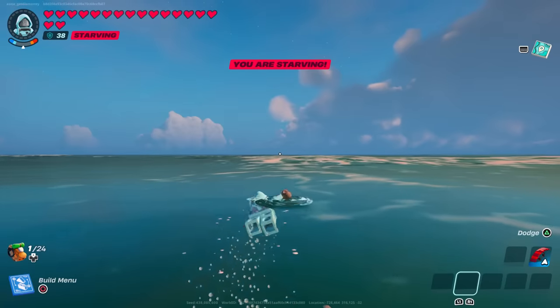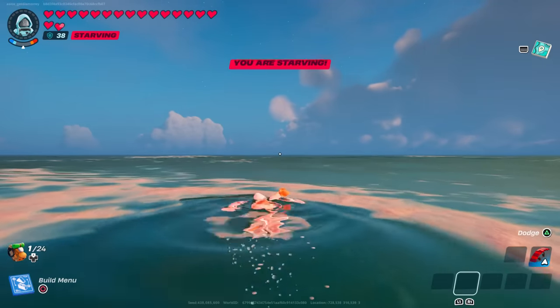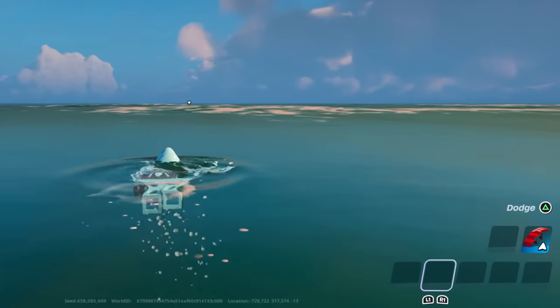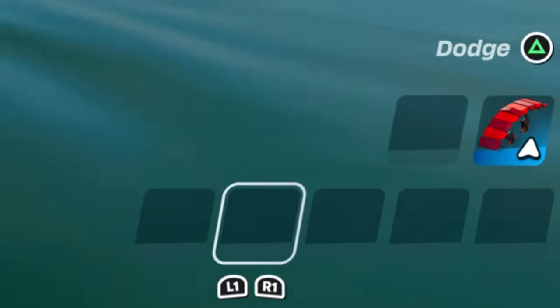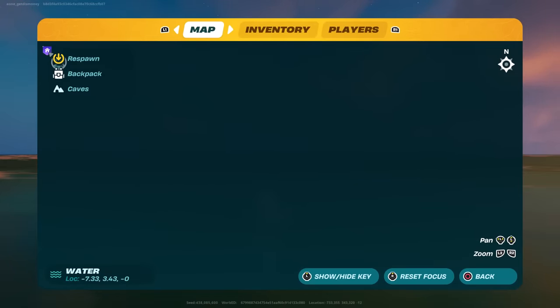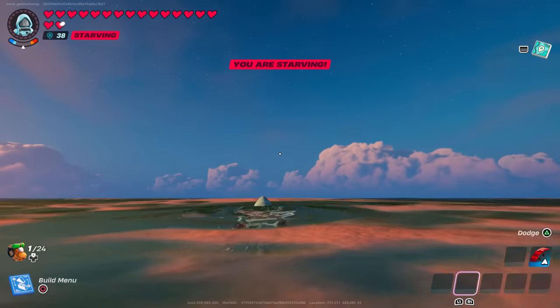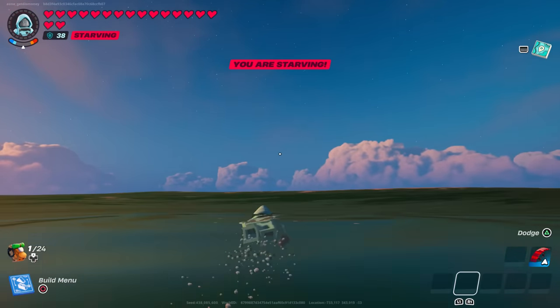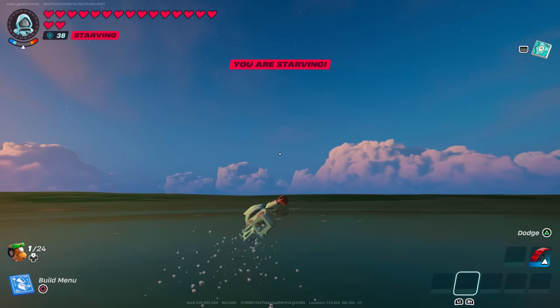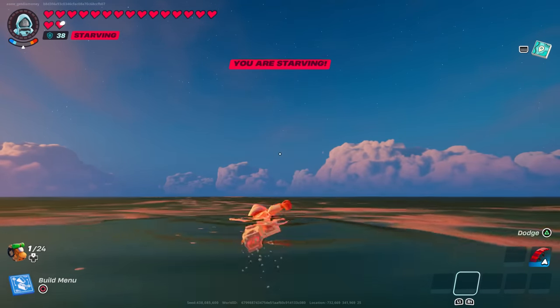Another thing you're going to want to avoid doing is continuing to swim into the invisible barrier. I noticed one time when I did it, everything in my inventory disappeared and my map also bugged out. It wouldn't show me which direction I was facing and I sort of got lost out there — completely surrounded by water, basically stranded in the middle of the ocean. So once you run into the barrier, you're going to want to stop and go in a different direction.